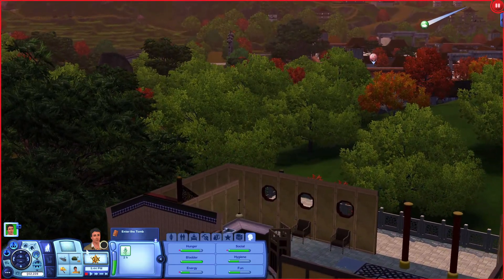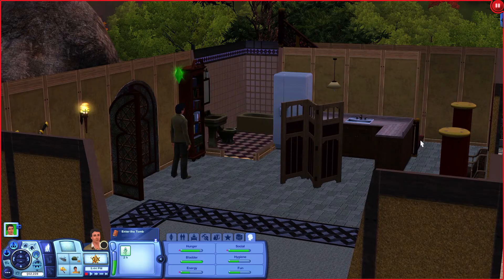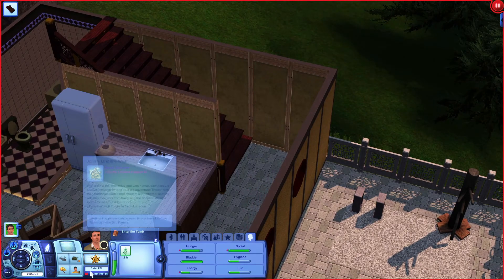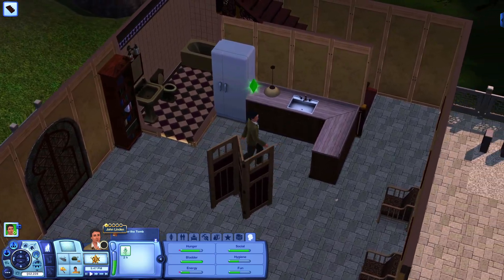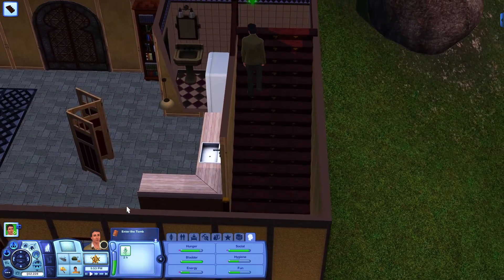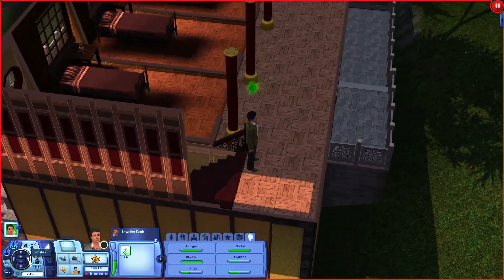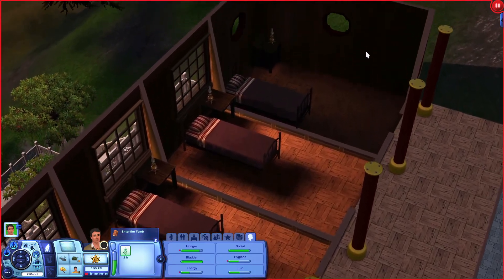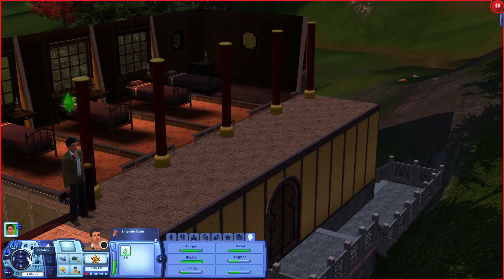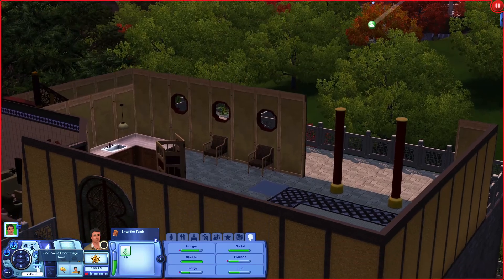Right, what is it? There's stairs there. We'll go up these stairs — can we go up these stairs? Yes, go up there. I don't know if you activate anything by opening the fridge or flushing the loo — we've had that before haven't we. It's on the outside. There's beds there. I don't know — it's not 'enter the tomb.' I wonder if he's come the wrong way? If it's a tomb, it's going to be below, isn't it.